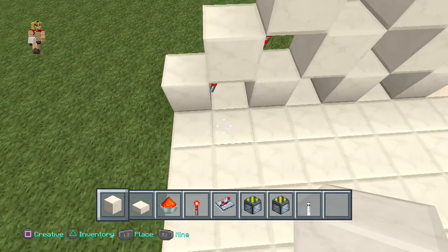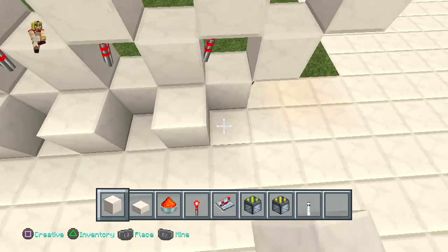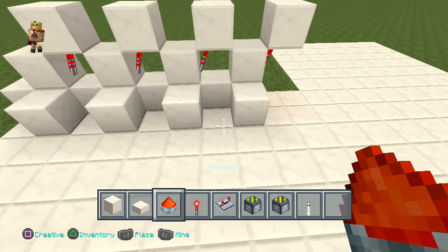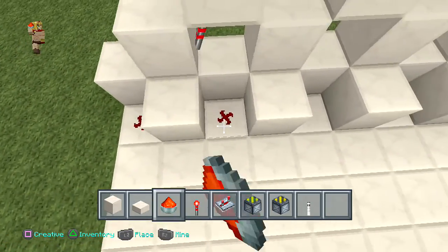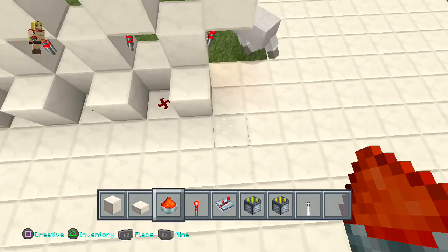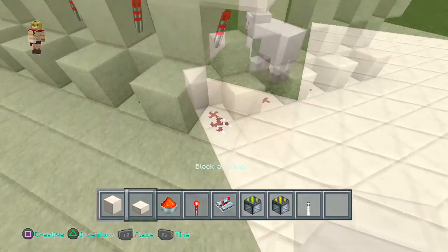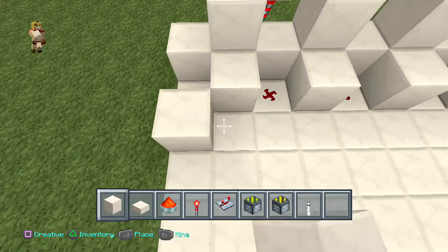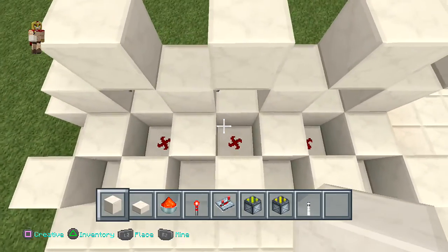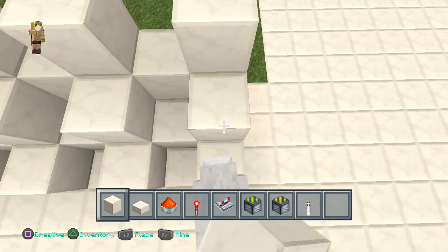Right behind it you're going to place a block right in that gap, and there as well just like so. Then get your redstone dust and place it right beside it, and one right there as well. Once you've done that, place a block in front of the redstone, then a block right on top of the redstone as well.